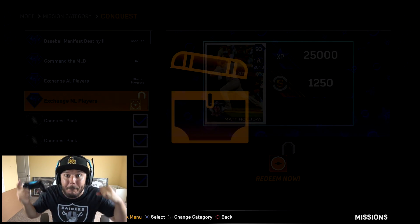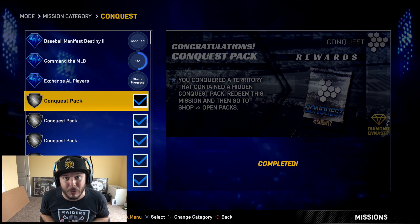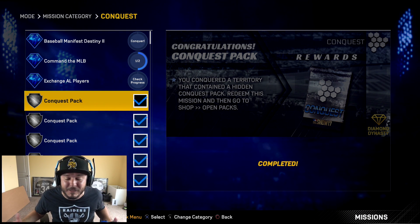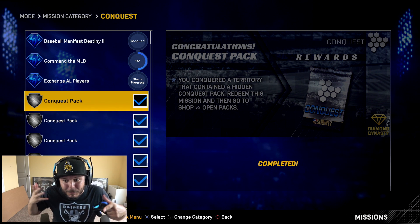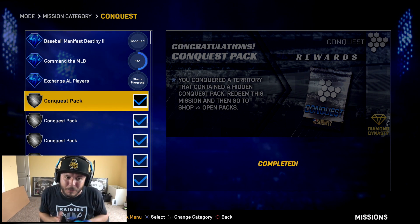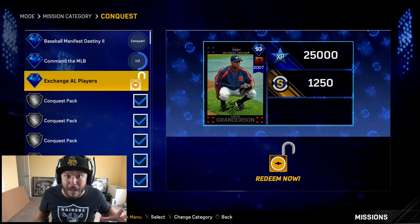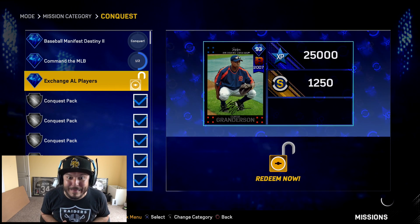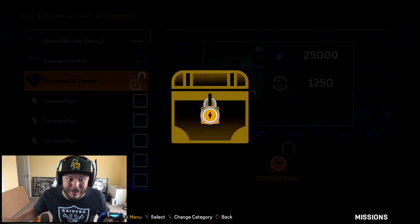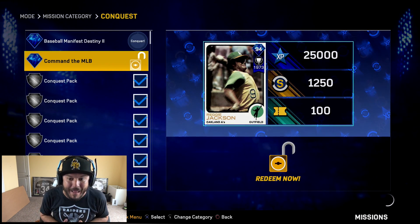We've added a bunch of outfielders and we really need to figure things out. I've been using Trey Turner at second base — he's been amazing, that 96 speed really works out. I'm really curious what positions they'll focus on with future rookie missions. Our XP and level is almost at diamond level. Adding 93 overall Curtis Granderson to get that 94 Reggie Jackson — bang bang, got it.